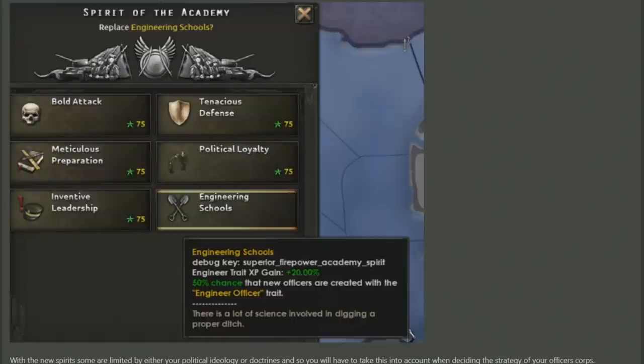As far as the other three are concerned, I'm not 100% sure. I guess Inventive Leadership could involve Harsh Leader, but I'm not sure. Tell me what you think they could do and what traits you think they increase the chances of you getting.